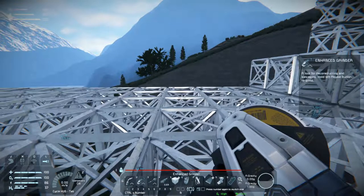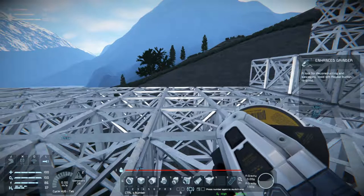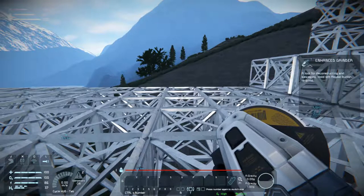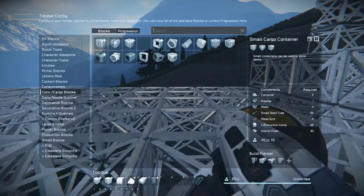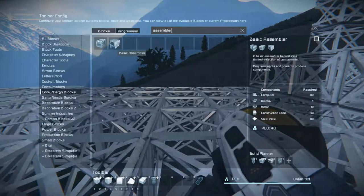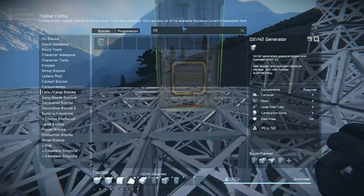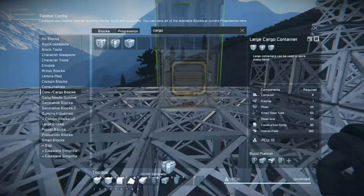Let's see how I put all that stuff on my hotbar. I thought I had, but I have not. I think we can do it here. So the refinery is there. Then we need assembler, and we need an H2O2 generator. What else do we need? We need cargo — large cargo containers.